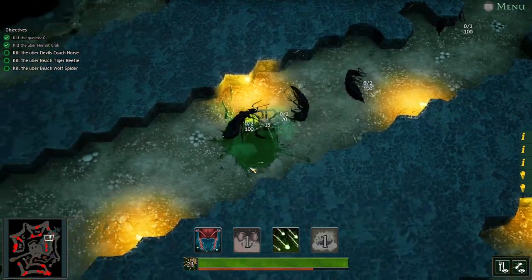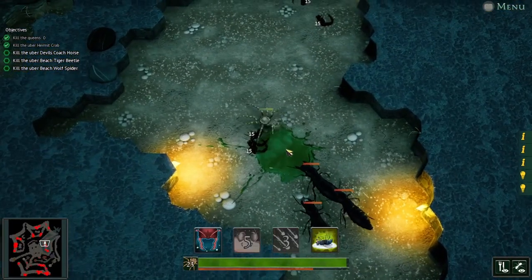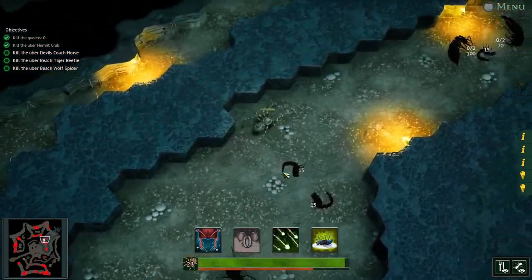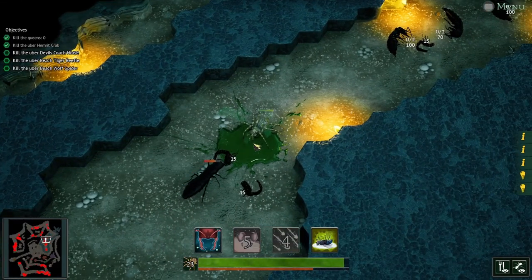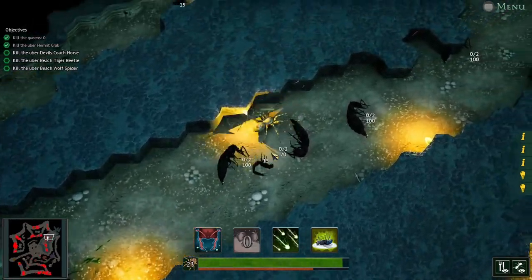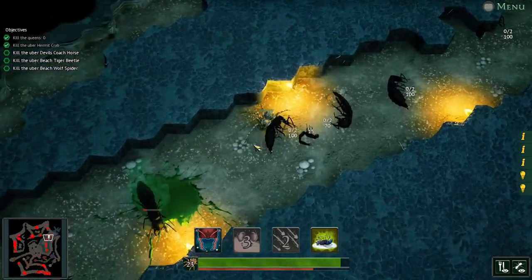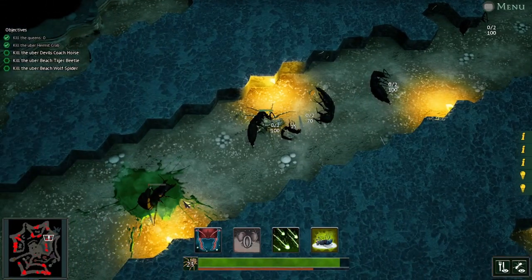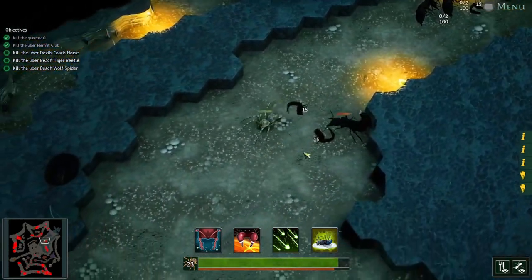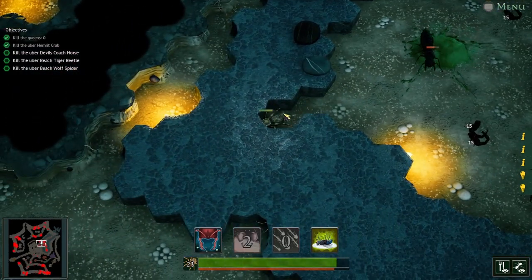He'll die by that venom before he even reaches me. These guys are extremely angry today. You always want to try and fight one to two at a time. And when they're low HP, you could melee them — run up and melee when they're low.